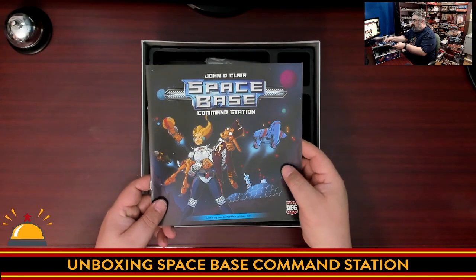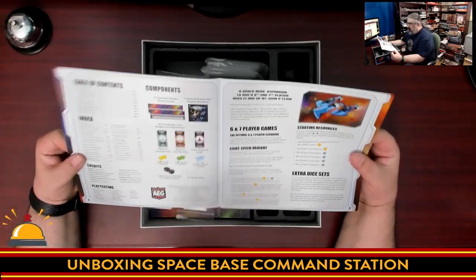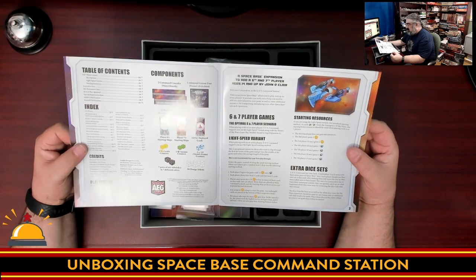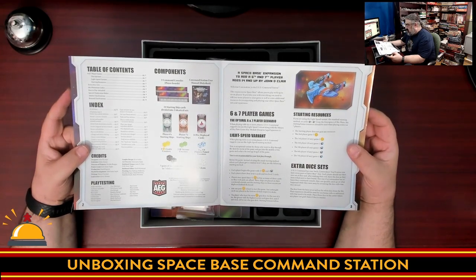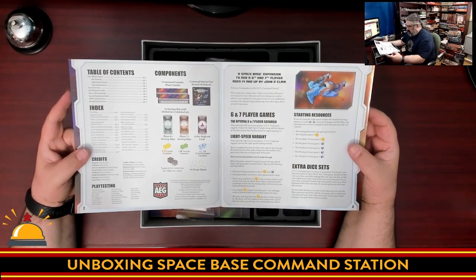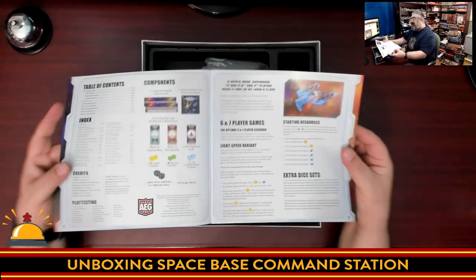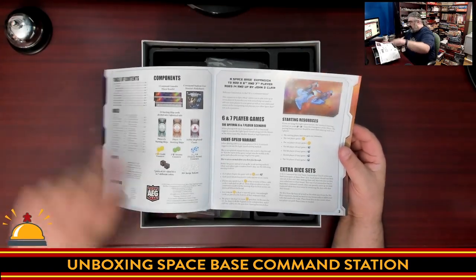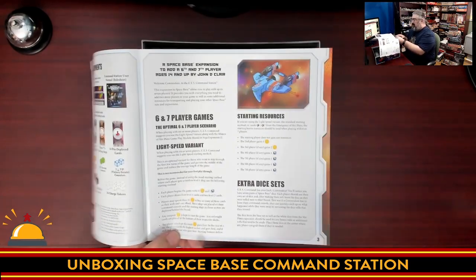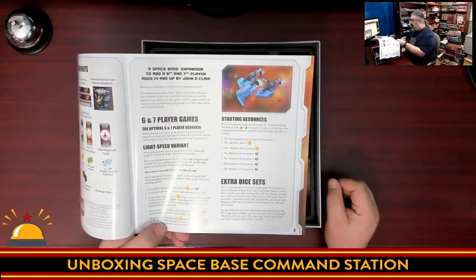So we got the rulebook. Let's do that first. So what do we have — new components: two command consoles, two new player boards, 24 starting ship cards divided into two sets, and something new called 14 pre-deployed cards. We also have the components for tracking the resources, seven pairs of six-sided dice in seven different colors, so now everyone can have their own dice and you don't have to pass the dice around. We have rules for playing six to seven players, including the light speed variant to speed things up, which I really like in the base game. A new list of what starting resources everyone gets.